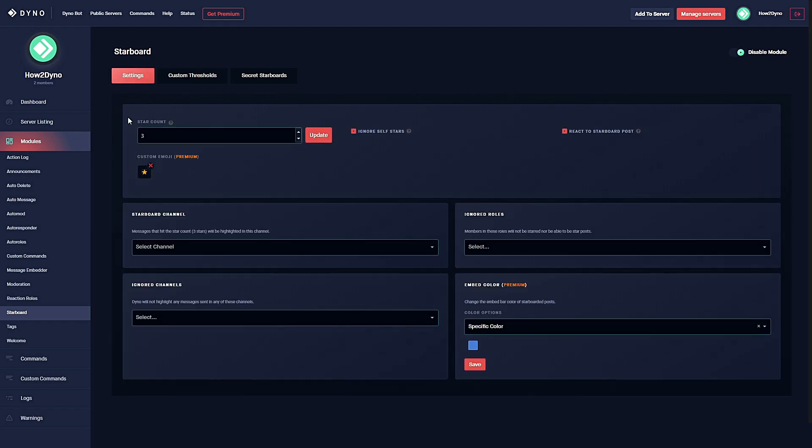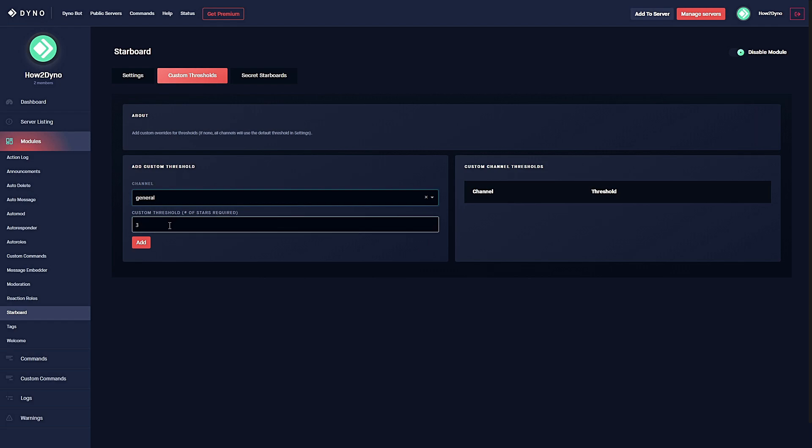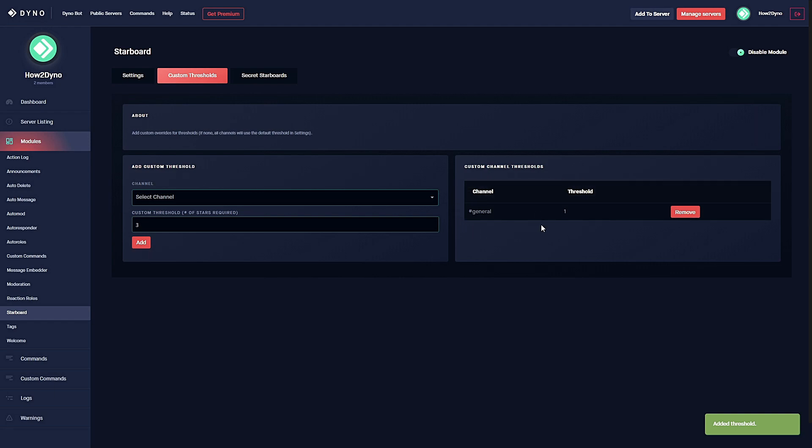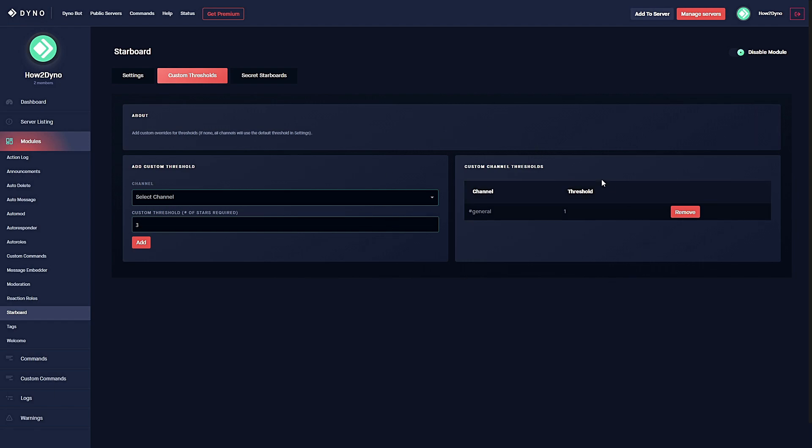In the main settings we set a threshold for the server as a whole, but you can come into this tab and set specific thresholds for a specific channel. For general, for example, I can set it to one — I only have one other user in my test server. You just hit add and the threshold for that channel will be set to one. I can also remove it, and I'm going to remove it for now since I already have the server-wide threshold set to one.